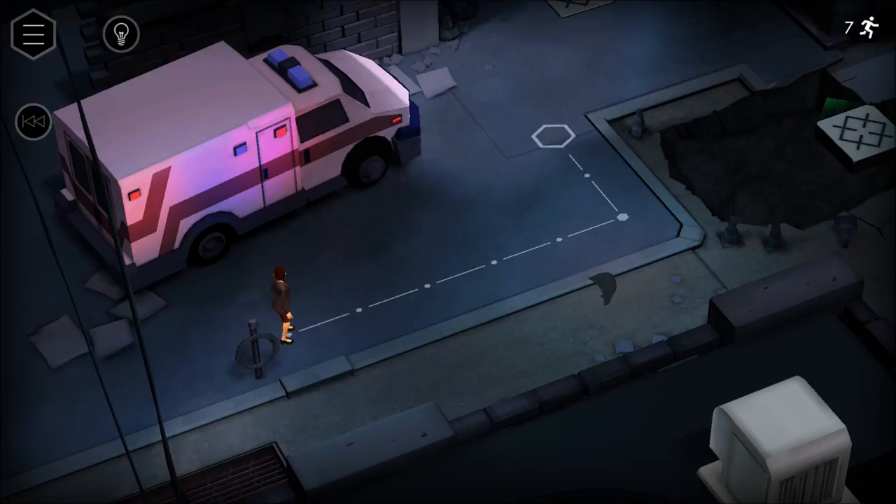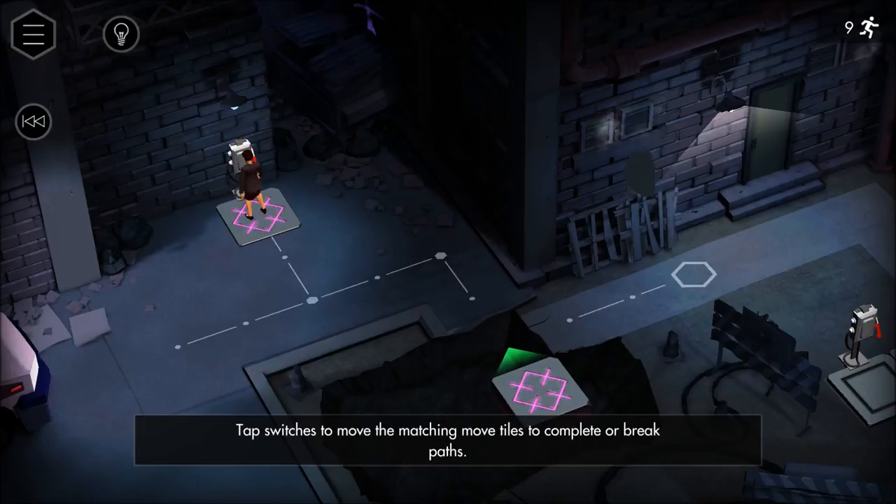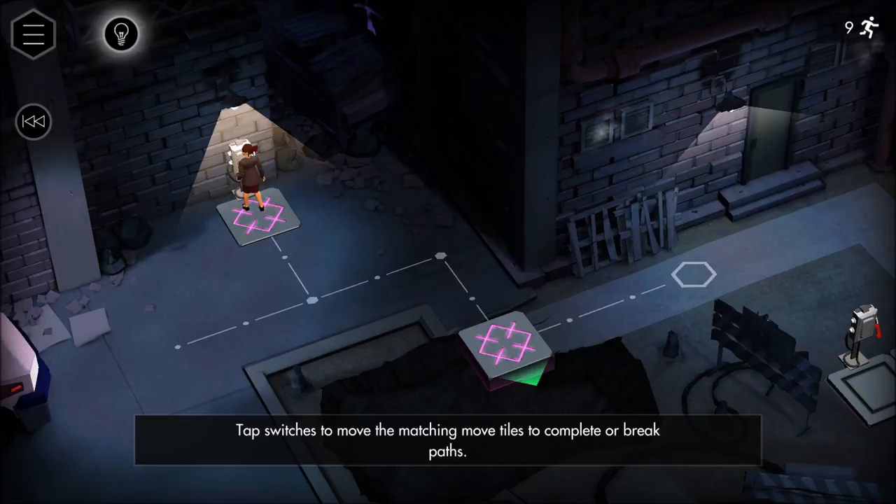We're going into chapter two of Orphan Black. I'll leave a link to the game down below in the description box. The first nine or ten levels are free, so if you want to try it out yourself, go ahead. Okay, tap switches to move the matching tiles to complete or break a path. I'm trying that — okay, sorry, I thought that looked like a robot or something and was going to attack me, but apparently not.